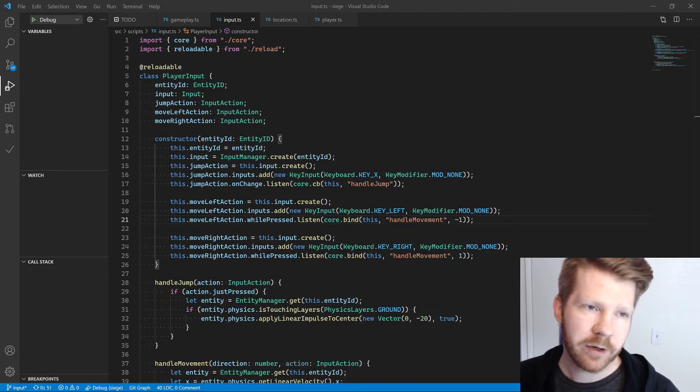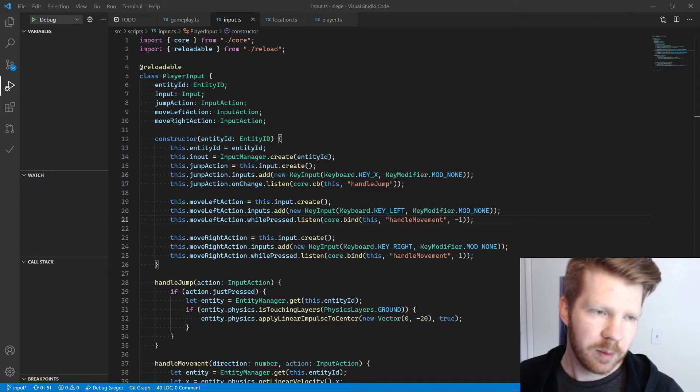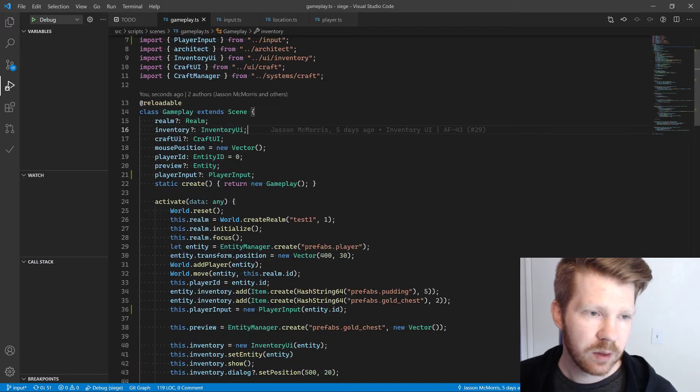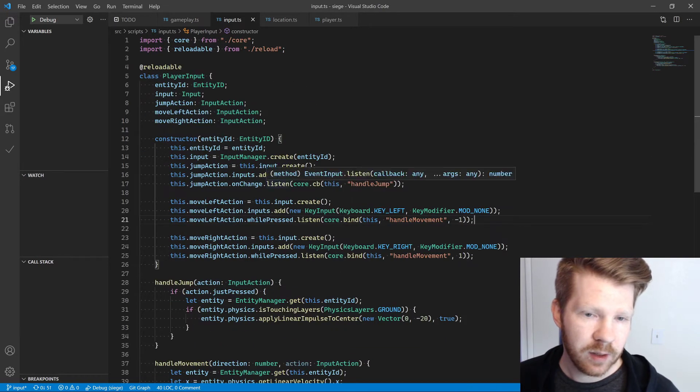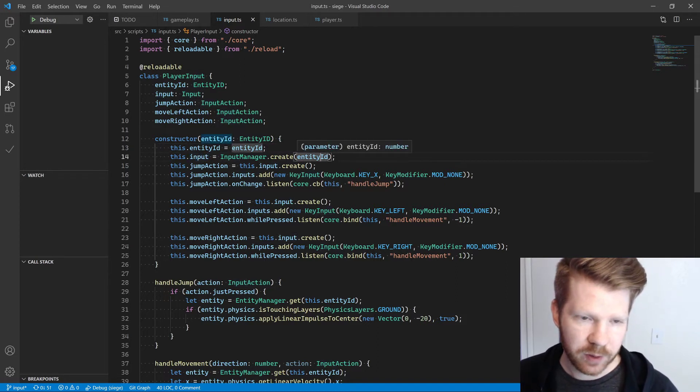So I created this player input, which will probably change to a component. But for now, we just have a player input that lives within the gameplay scene. And we created a few actions to go into our input that we create here based off of the player.